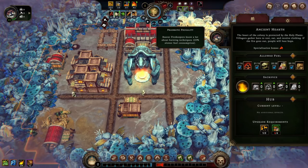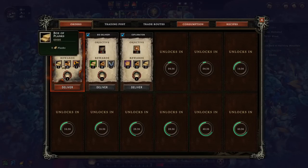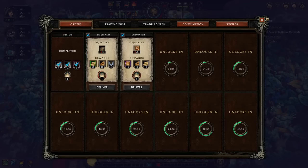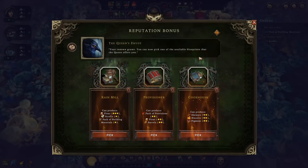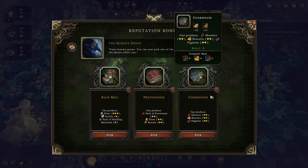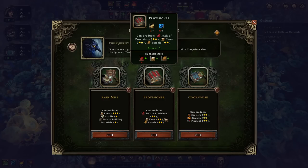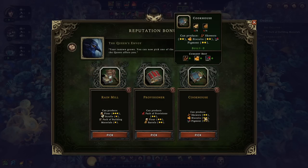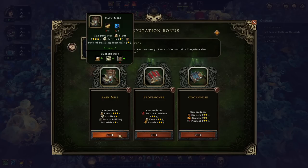We complete the first mission order which gives us three newcomers, a box of planks, and a pack of mushrooms. We get to pick a new building as a reward for making progress on the blue bar. Options include a rainmill that can produce flour — needed for biscuits, which boosts happiness. We also receive newcomers including two harpies. Harpies are skilled at alchemy and cloth working and enjoy brewing, while humans enjoy farming and brewing.